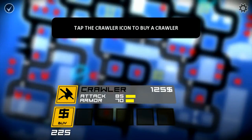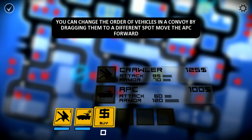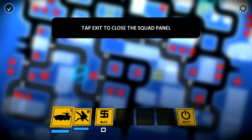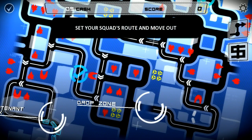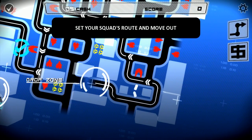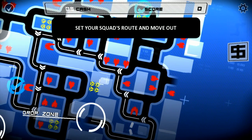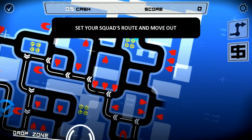Tap the crawler icon to buy a crawler, APC icon to buy an APC. Drag them around, set the route. From what I remember from the previous game, these towers can only shoot directly in front of them and they do a lot of damage to things directly in front, so I want to try and not go that way.